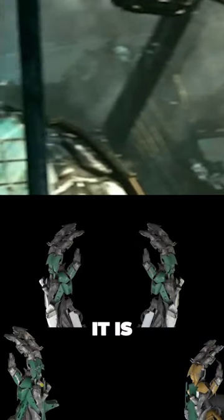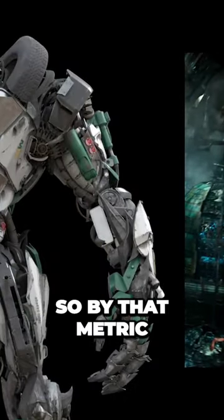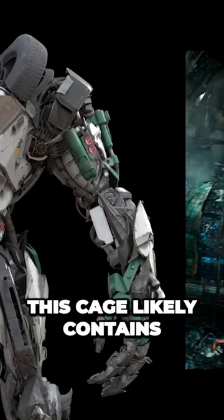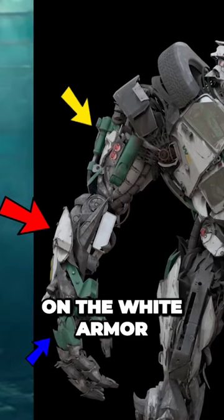As for which one it is, if we go to an earlier shot, we can see what looks to be white armor. So by that metric, this cage likely contains the white Junk Heap, and we know it's the white one based on the white armor.